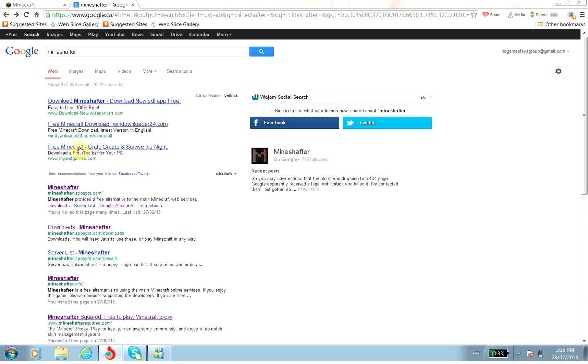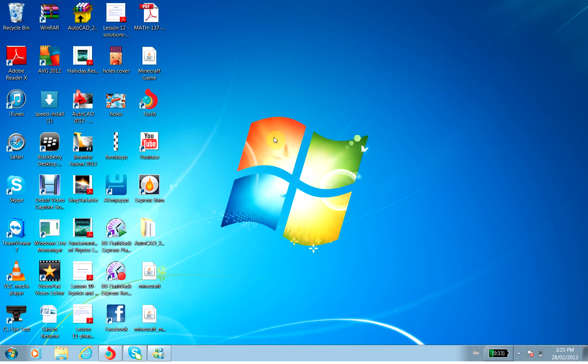Wait for it, open it, and you have one account. Use the account that you made. It's not called Minecraft game, it's called minechapter proxy — but just rename it. Double-tap it.